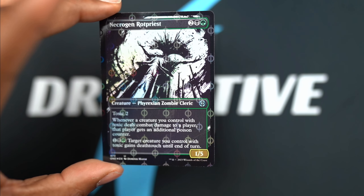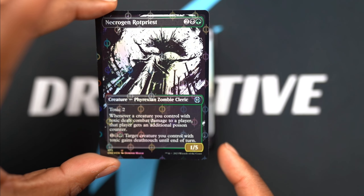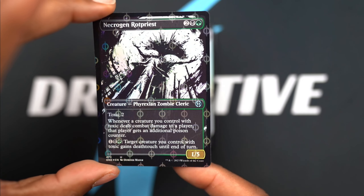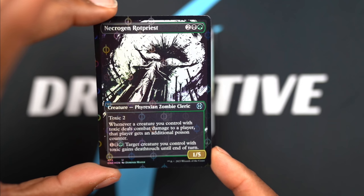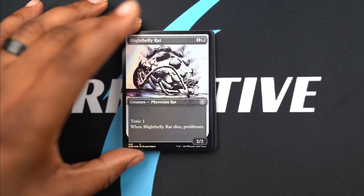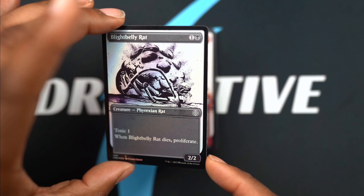I like the card stock on these Phyrexian Stepped and Completed foils because they are absolutely amazing. I can't explain it - when you touch them they're like a whole grade of card on their own. Very nice. Then here's the regular foil with the Blight Belly Rat.